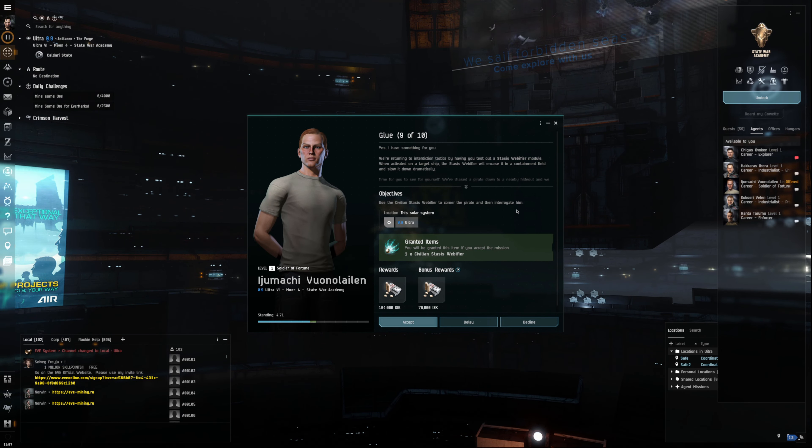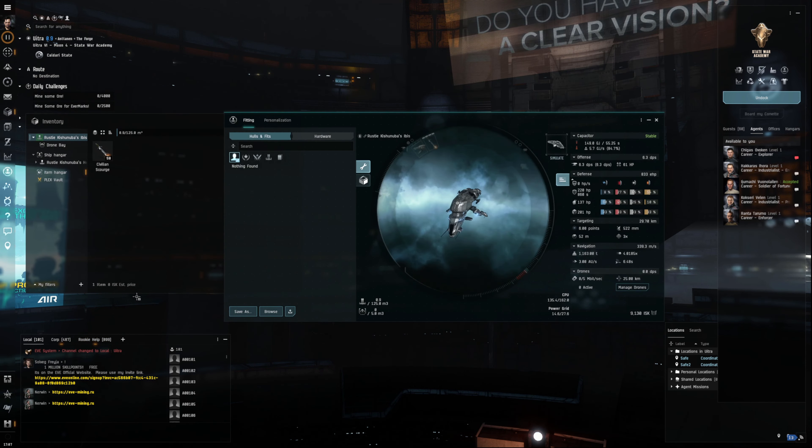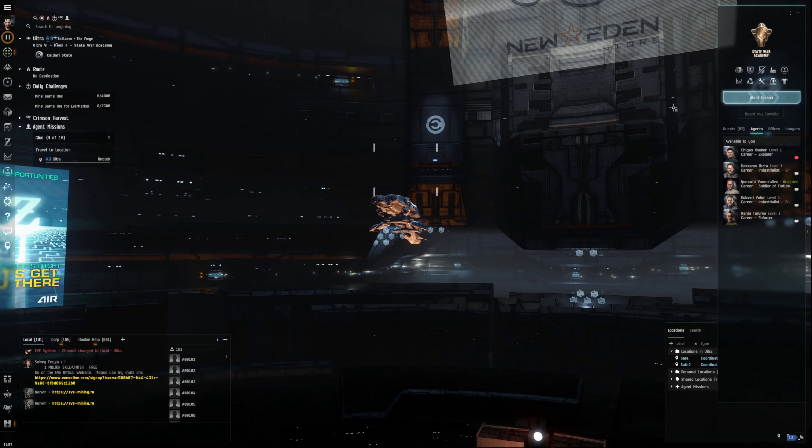So we're going to corner a pirate and interrogate them — we're going to get a web of fire. Accept this, close this, go to your shipping window, item hangar, drag and drop — that's all you need. Close, close, undock.